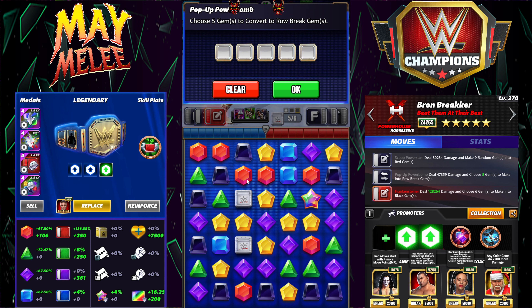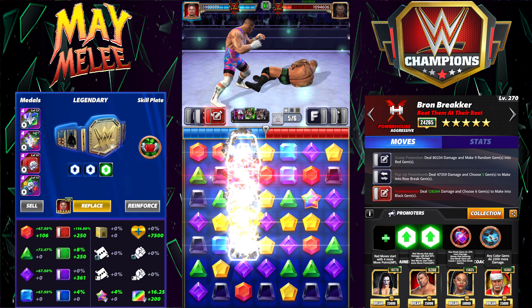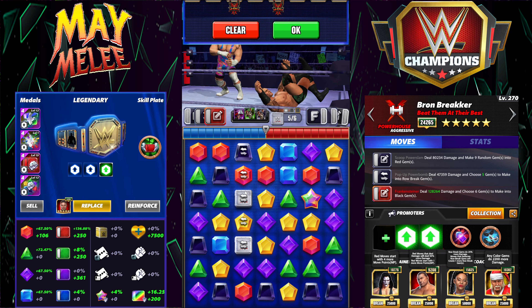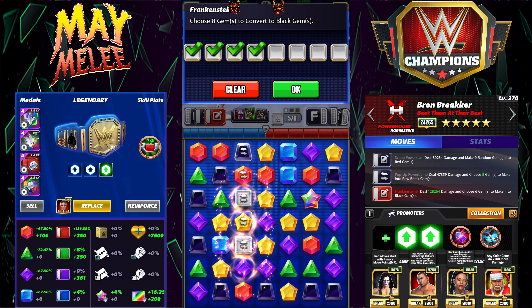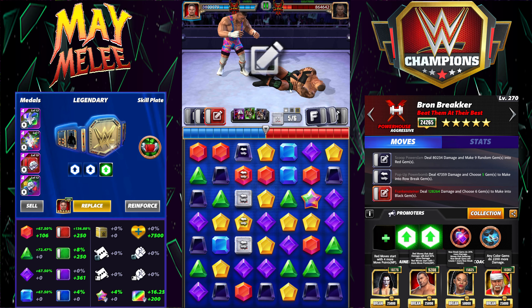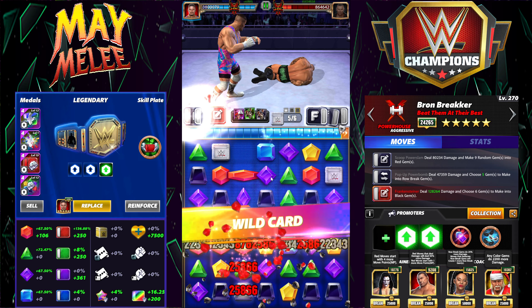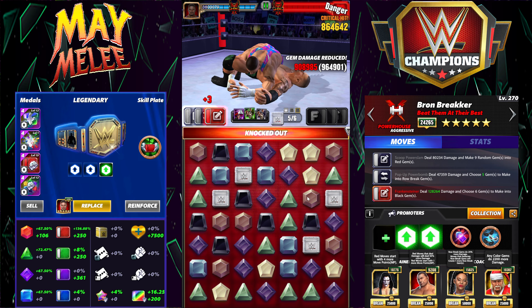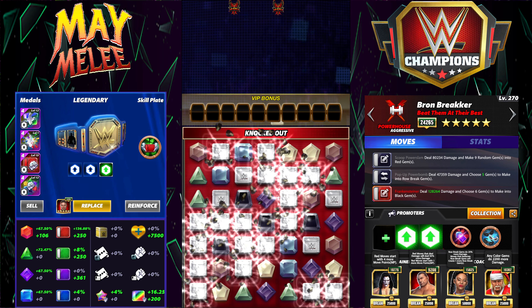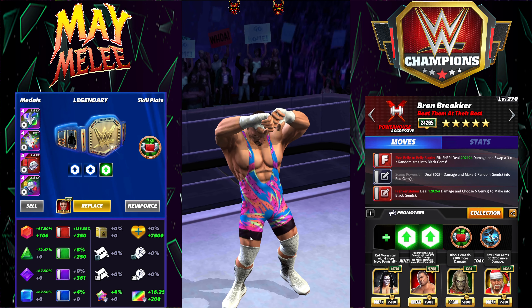We get a couple more plays in — row breaks, choose gems around them, change the green and the blue. Apparently I can't visually see anything, but we knocked him out. We got all the row breaks off and knocked him out. Alright, last moveset — I think I like this one the most, though that's not necessarily saying a ton. This is not my favorite freebie. Although Braun looks awesome and the move animations look good, so that part is good.